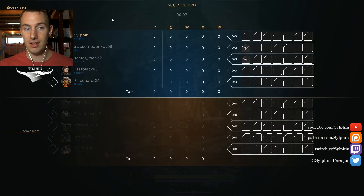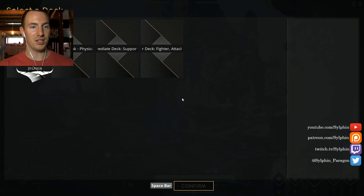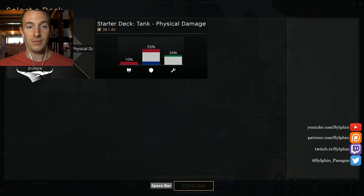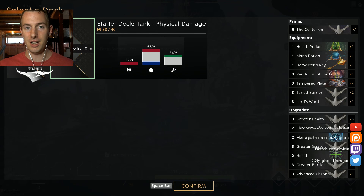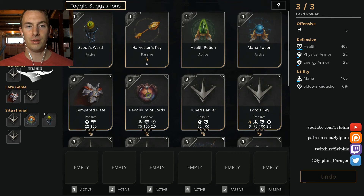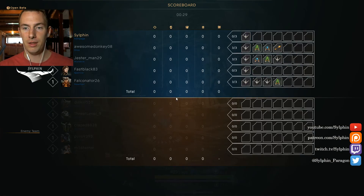We are a tank on this team and we need to build for it. Simply open your 'Select a Deck' screen, go to Starter Deck, Tank Physical Damage, hit Confirm, and make sure that you toggle off suggestions up in the top left-hand side of the screen.